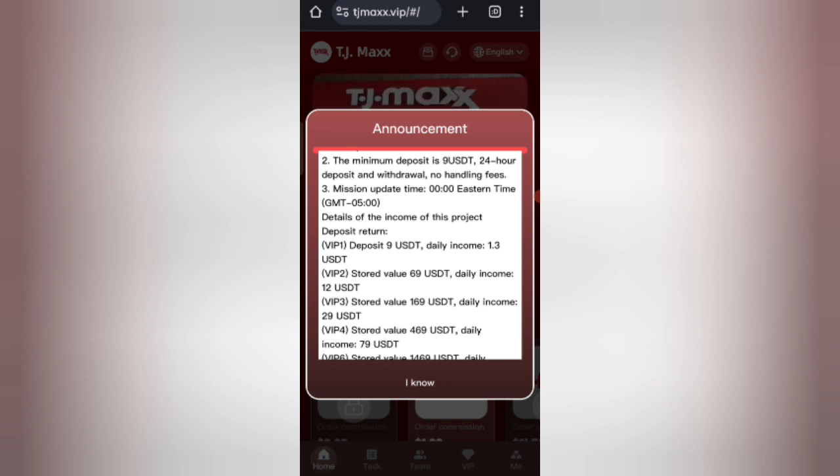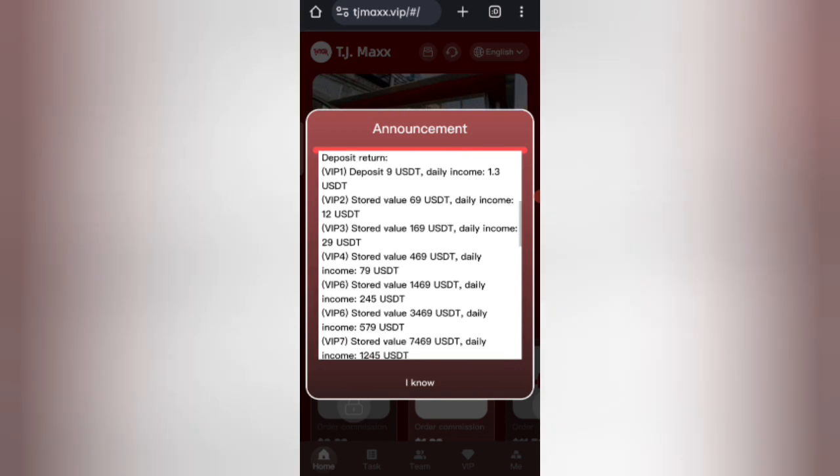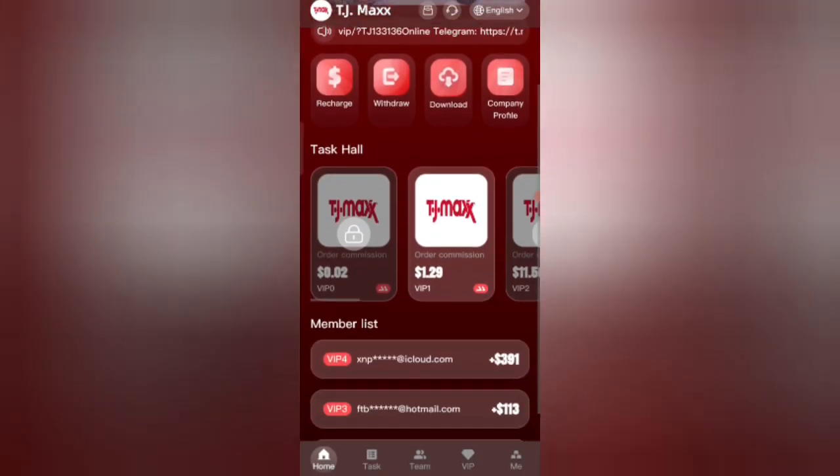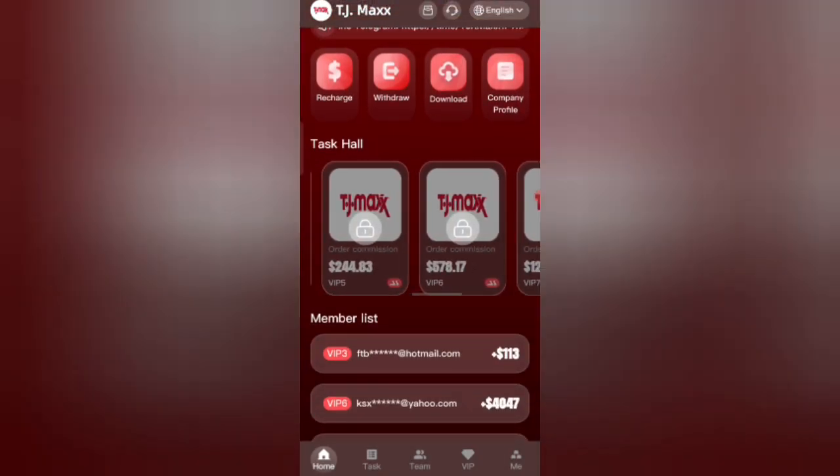You can record within three to four days, and after four days you will get your commission. If it is 59 HDT you can deliver 12 HDT. If it's 169 HDT you can deliver around 29 HDT. So based on the amount you invest, you will get a commission. You can also see the VIP deals.